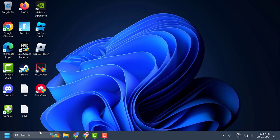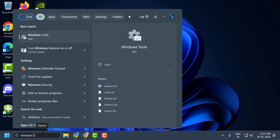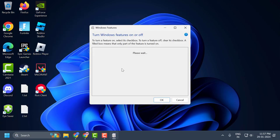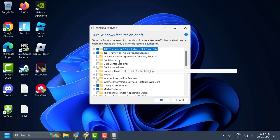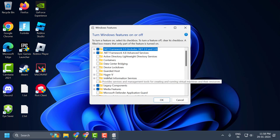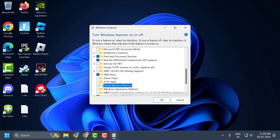Go to the search menu and type 'Windows Features.' Open 'Turn Windows features on or off.' In here, you need to uncheck four features. First is Hyper-V. Next, search for Virtual Machine Platform and uncheck it.